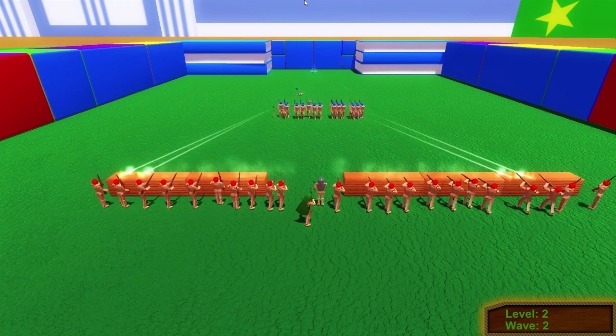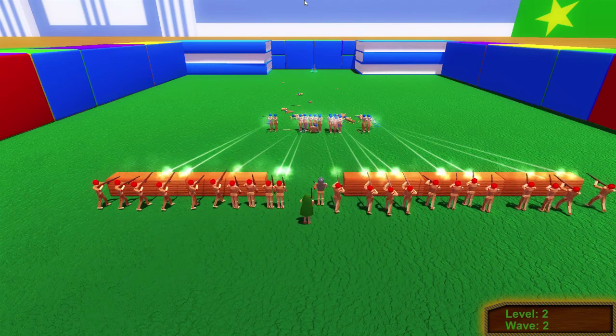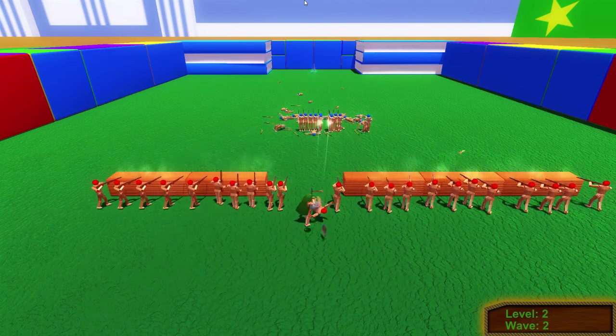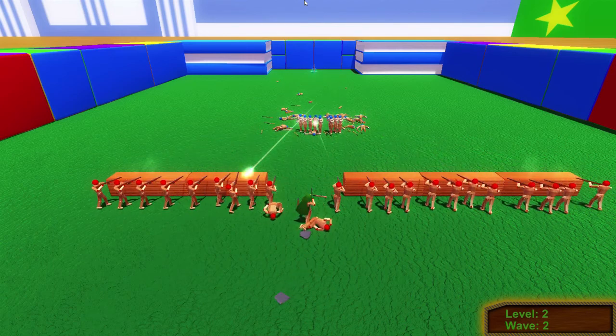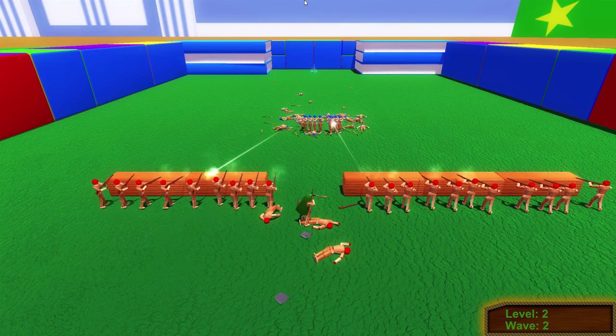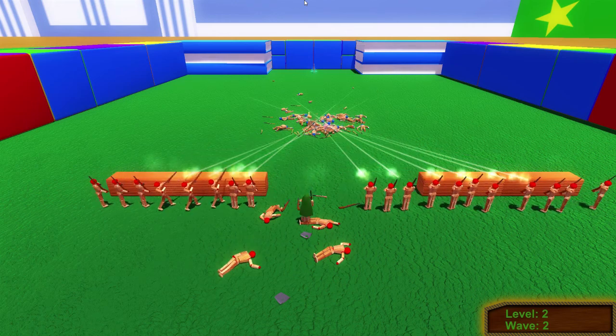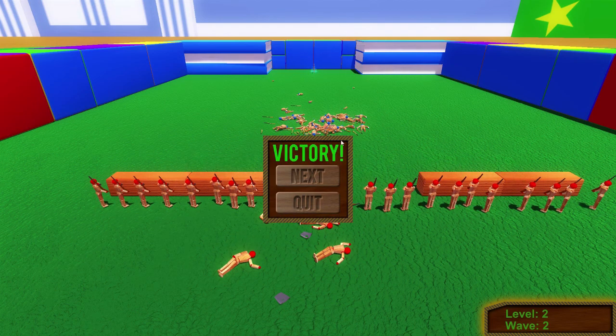Maybe it's based off of the units that you place down - that they counteract with you. Let me try something else. I'm going to quit this. It might be because I threw down nothing but riflemen and one sniper - that could be it.